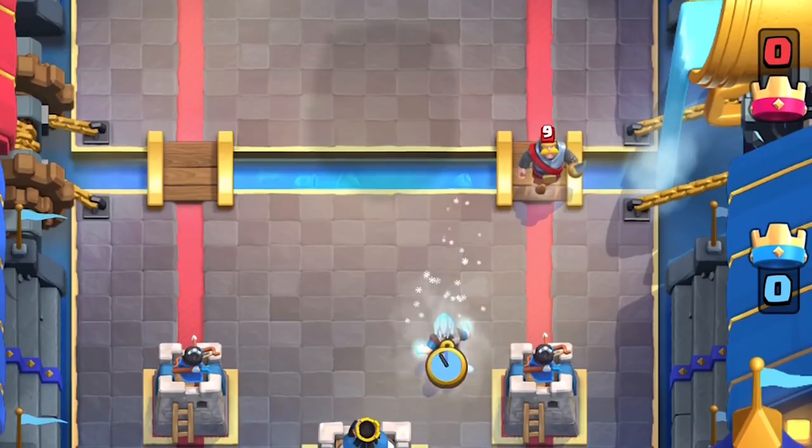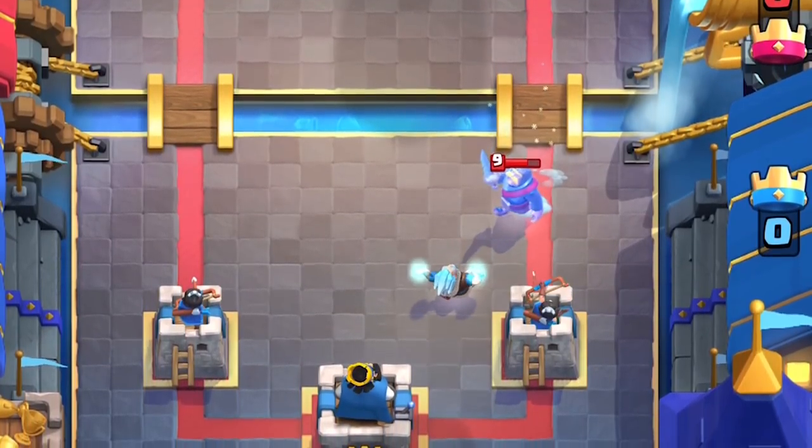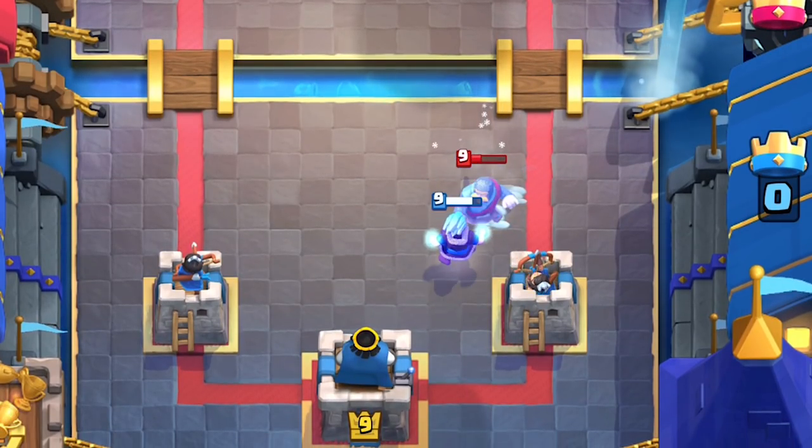It's orange juice. What's up everyone? The Ice Wizard is a legendary card that constantly slows your enemy's move speed and attack speed by 35% when affected by his slow attack.